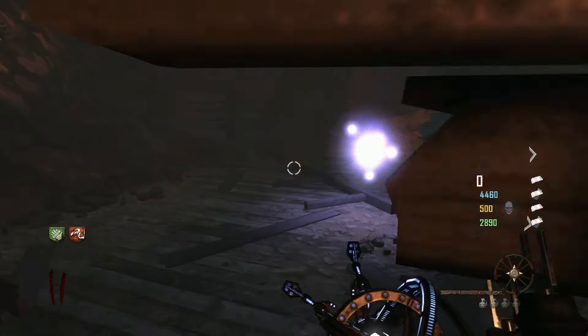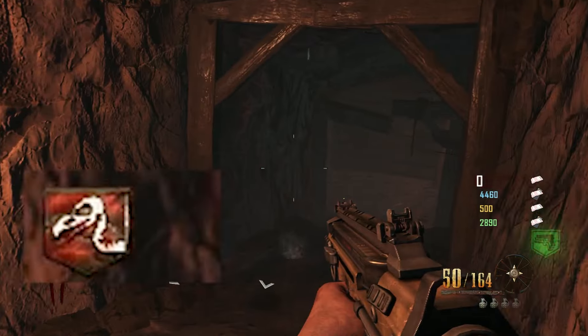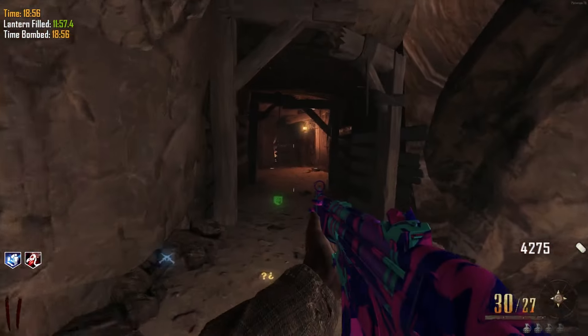You need to use either the bowie knife or the galvanuckles to trigger each sign. You'll know it works when the sign is glowing a bit red. Once you've meleed all three successfully, a wisp should spawn in. However, because this is the Richtofen side, you won't be able to see the wisp unless you have Vulture Aid.